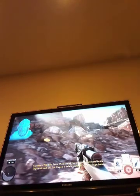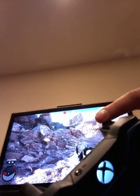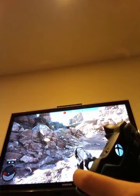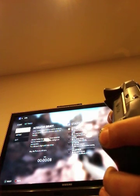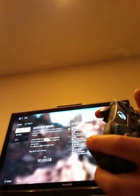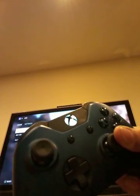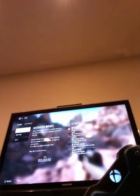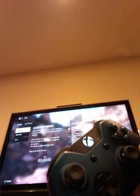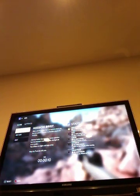Okay, so to shoot your gun you're going to press the right trigger — this is for Xbox only. To zoom in, press this button here. To melee or hit someone with your gun, press down this button. To jump, press A — that's also to resume. To enter a vehicle you will press X. To do an emote, press one of the four directions on the D-pad.